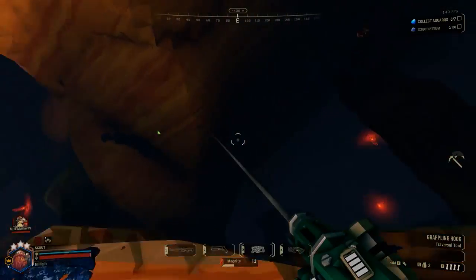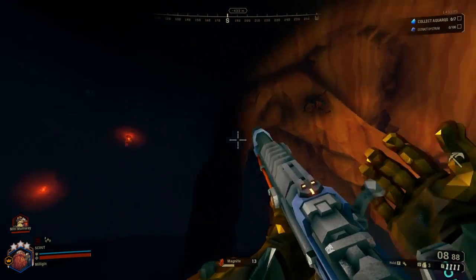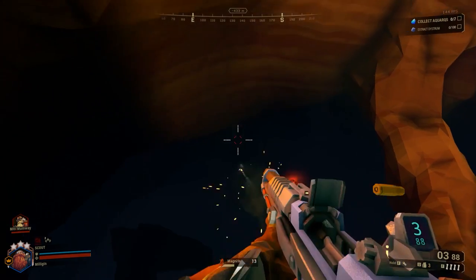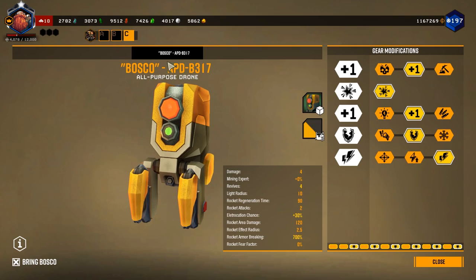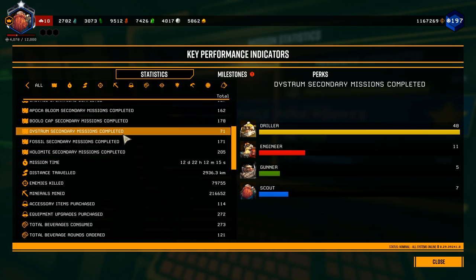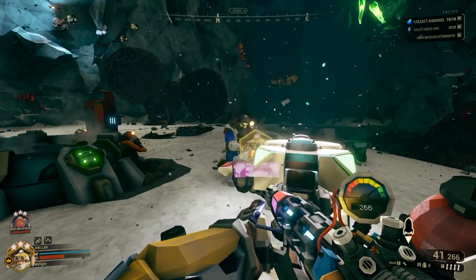AQuark missions usually have one large open cave with a couple of side rooms. This is the mission type I would recommend, as the 10 AQuark objective for Link 3 can be completed solo or with a group very quickly. This is also a good chance to work on the lone wolf achievement for playing 100 solo missions with Bosco, complete dice room secondary missions for perk milestones, or an opportunity to use up any blank cores you may have on machine events you will find.